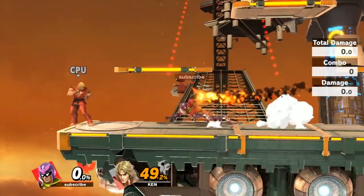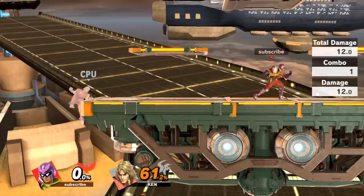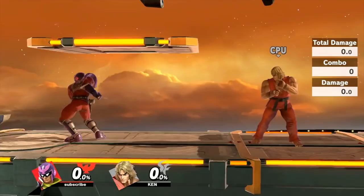Now you're going to want to use side B to catch rolls, landings, or people who overextend with a jump, dash, or grab. It also does a decent amount of damage for a combo starter. That's one thing that's completely different.